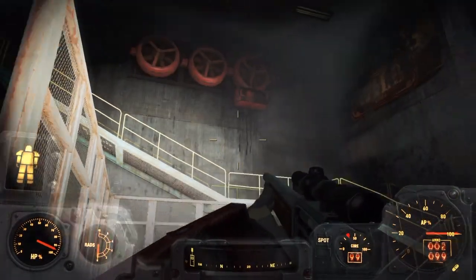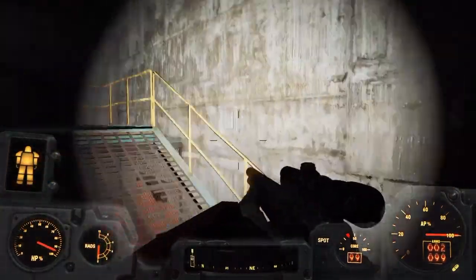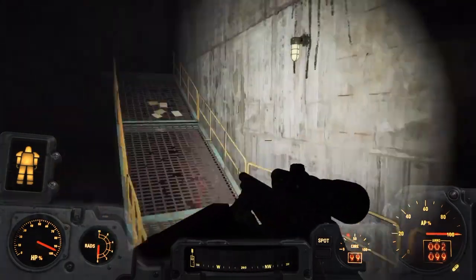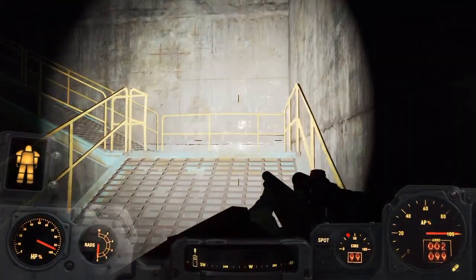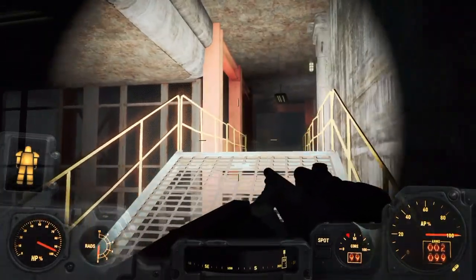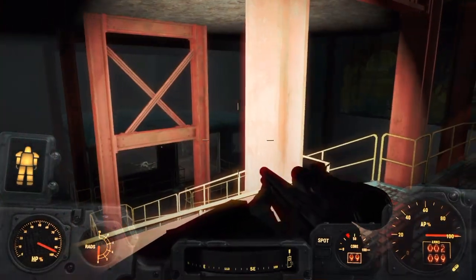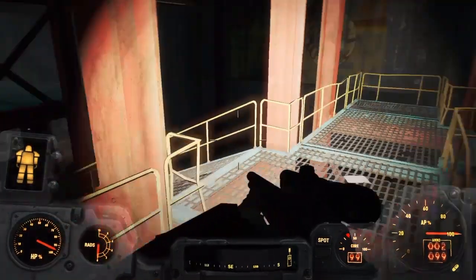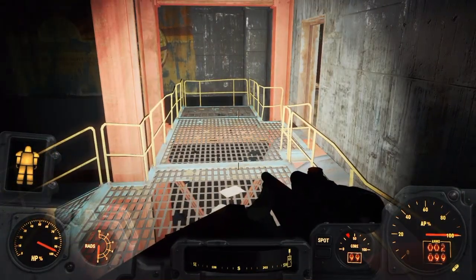In case you don't know - and I don't have it in this video - spoiler alert, there is power armor hidden in this building also. I kind of stumbled across it. It's kind of hidden back in a corner in a locked area. It doesn't look anything that special, but it's here in case you're a power armor collector.